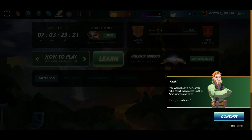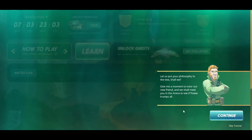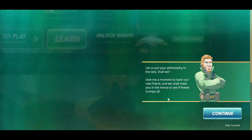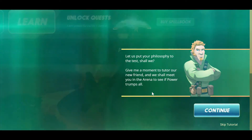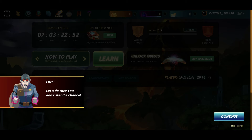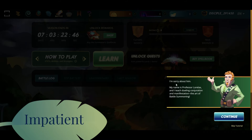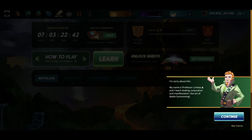So that's the first tip — as we go on, that's what I need to pick up: a summoner card. Honour is for fools and weaklings, power is all that matters. Let us put your philosophy to the test. Give me a moment to tutor our new friend and we shall meet you in the arena to see if power trumps all. I'm sorry about him. My name is Professor Lorelax — sounds like a laxative — and I teach dueling, conjuring and manifestation, the art of battle summoning.